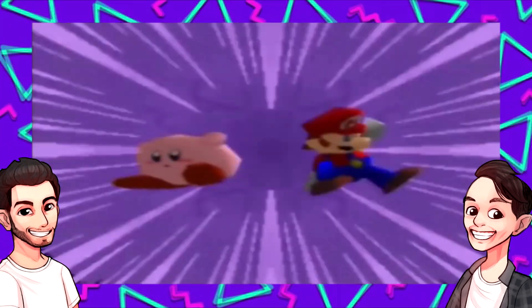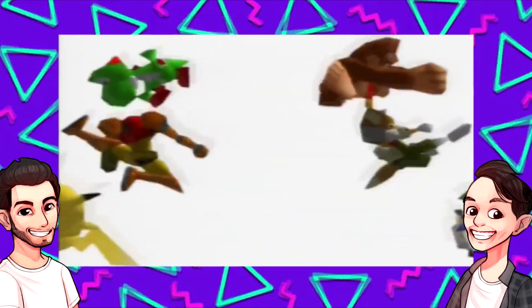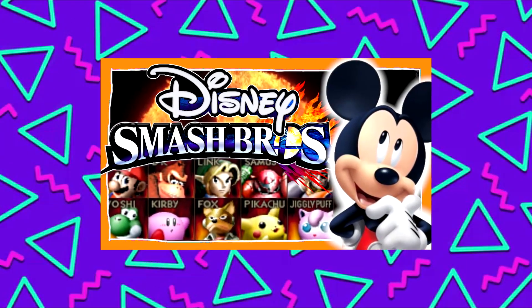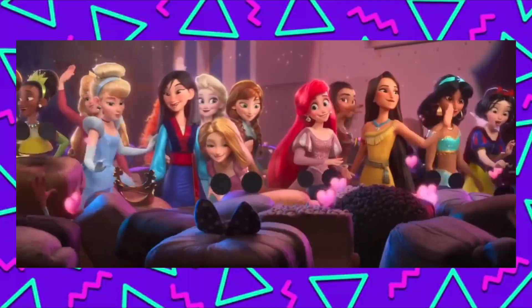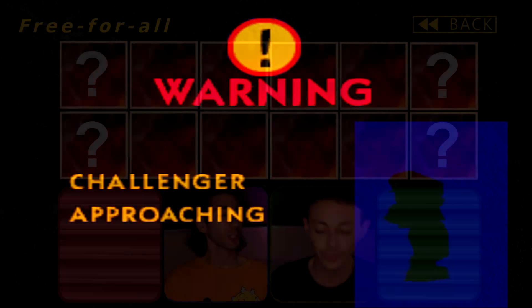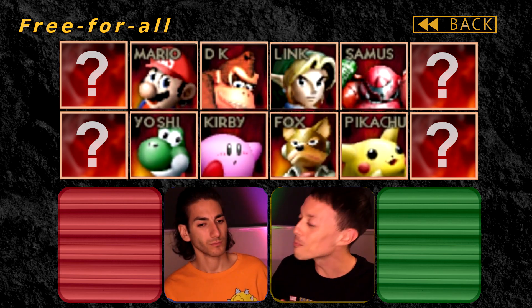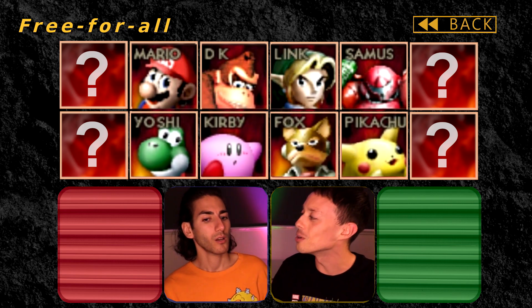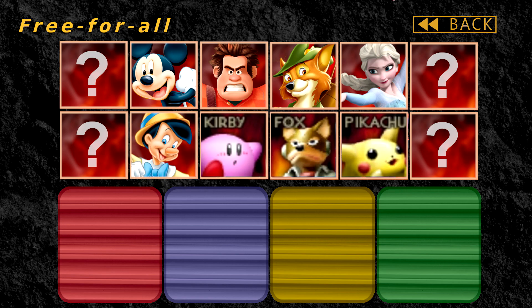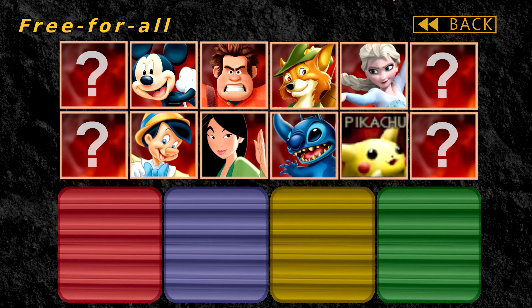Greetings, I'm Ediz and I'm Ben, and this is part of our Super Smash Bros. Disney Edition video. If you haven't seen part 1, check that one out. We discuss which 8 characters would be in the base roster of a Super Smash Bros. Disney Edition. The characters we've already got in our base roster are Mickey Mouse, Wreck-It Ralph, Robin Hood, Elsa, Pinocchio, Mulan, Stitch, and Hero.